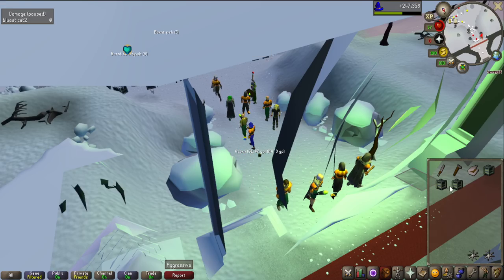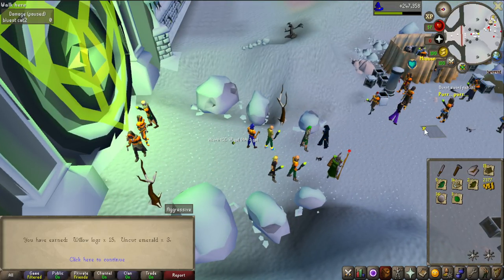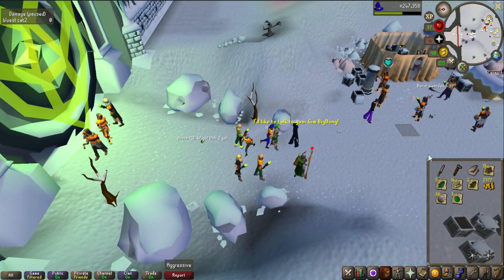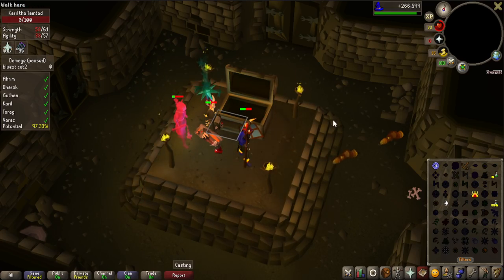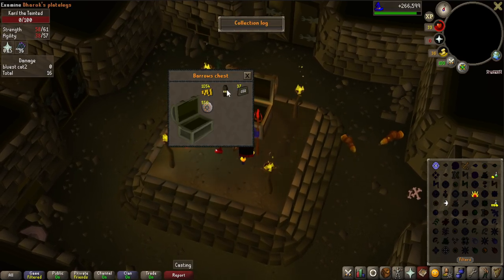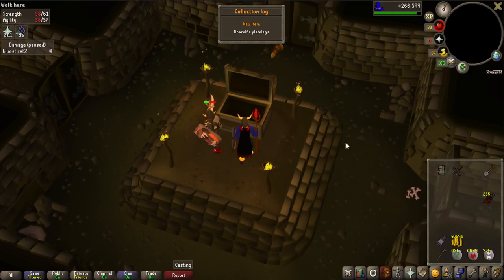I'll be doing some detours to Wintertodt to try to get some Tomes of Fire, and I got some magic logs in the first crates, which is very unlikely with my woodcutting level, but it's very nice. Oh, a Dharok's Plate Leg! Okay, so that is now 2 Dharok's items - I have the helmet, actually 3 of them, and the leg - so only the chest and the weapon left.